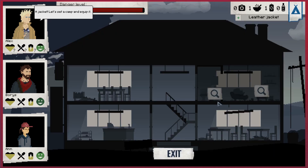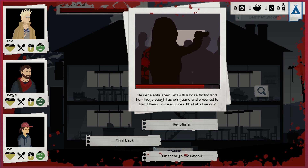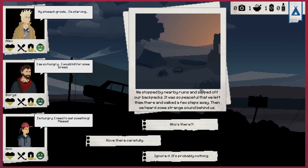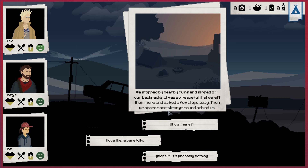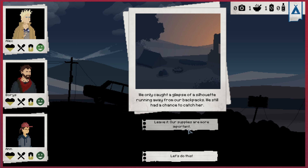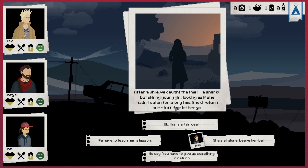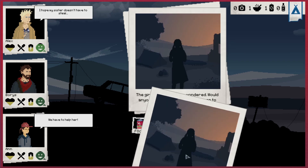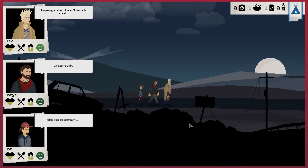We tinkered with a door and ran through a window - we have to be more cautious in the future. We stopped nearby ruins and slipped off our backpacks - a silhouette was running away with our backpacks! It was a skinny young girl who hadn't eaten for a long time. She'd return our stuff if we let her go. We leave her be and take our stuff back. We will not share food with her because we haven't got enough left.